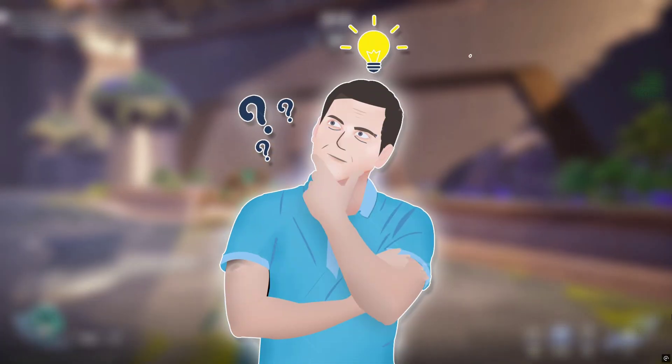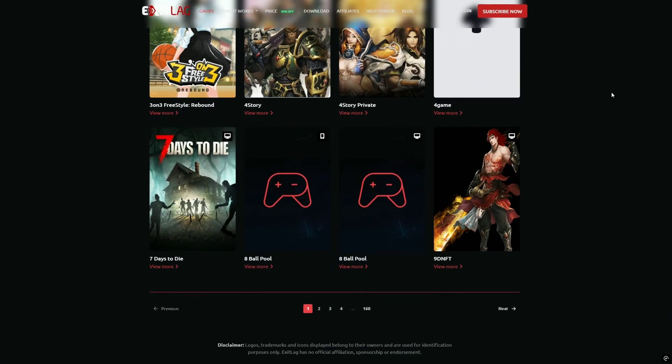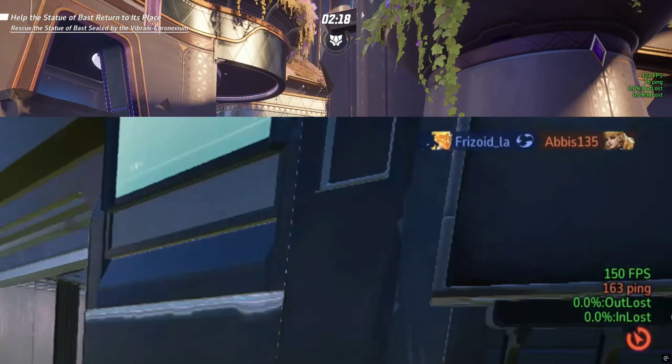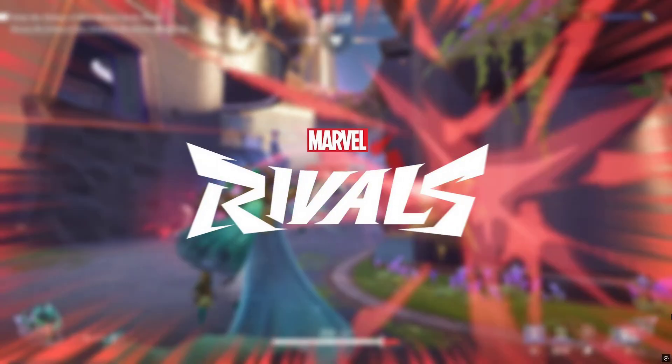Let's get started. Now you might be thinking, what is ExitLag? ExitLag is a game optimization tool that helps you get the best possible connection when playing online games. It works by optimizing your internet route, ensuring your data takes the fastest and most stable path to the game servers. This helps reduce ping spikes, packet loss, and overall lag in games like Warzone, Fortnite, Marvel Rivals, and more.